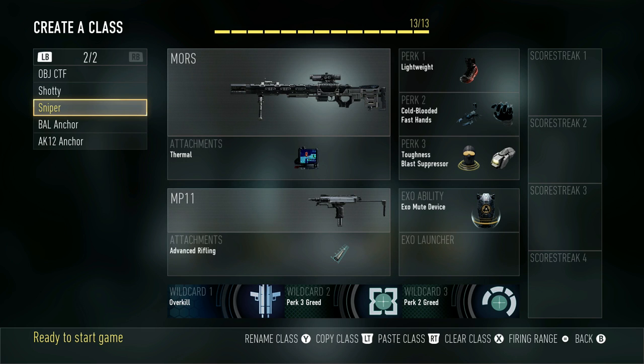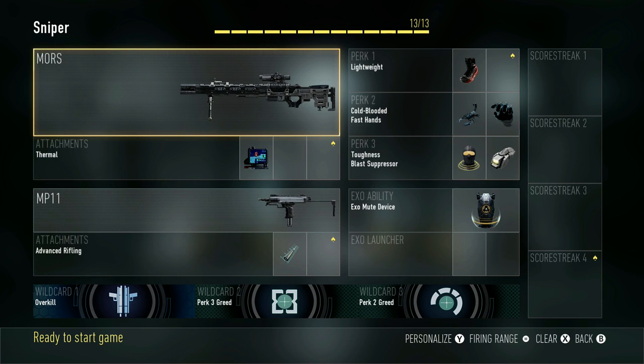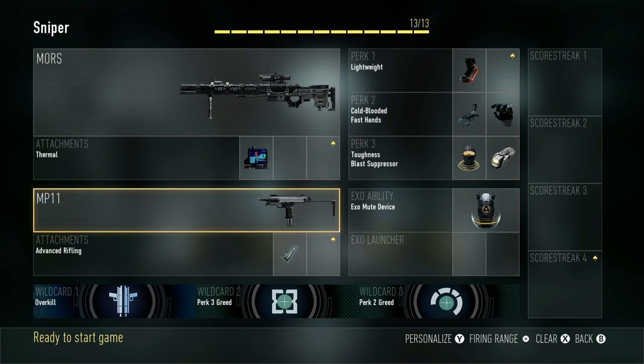Next class is my Sniper class. I don't use it very often because I'm a terrible sniper, but from my teammates I gather this is probably one of the better classes. You want the MORS with Thermal Sight, then Overkill with an MP11 and Advanced Rifling. You've got Lightweight, Cold-Blooded, Fast Hands, Toughness, Blast Suppressor, and Exo Mute. Basically you can move around silently, get in position, snipe, and very quickly switch to your MP11 if somebody rushes you.